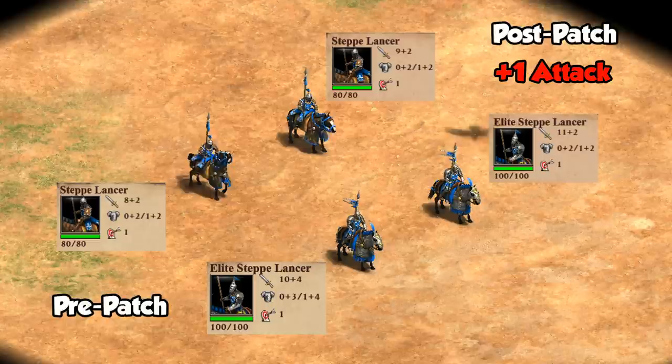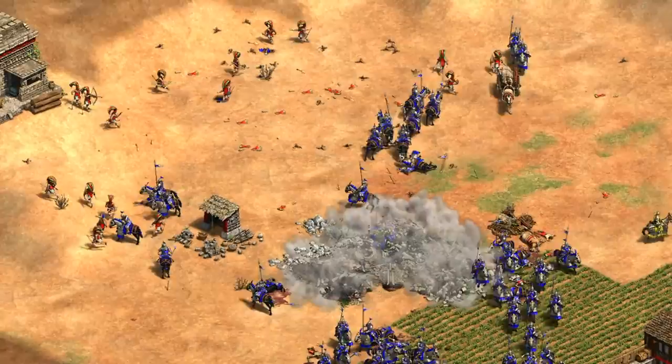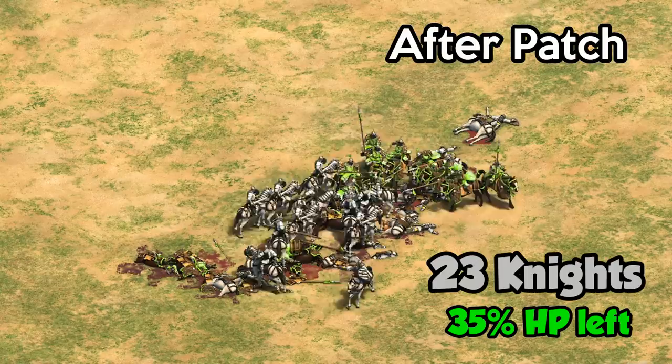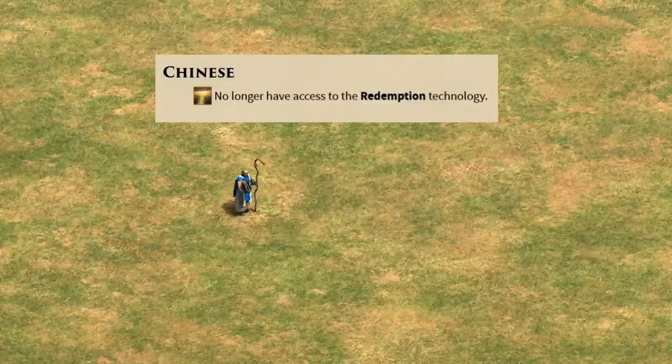Onward to the balance changes. The first is the steppe lancer gets plus one attack. I'm starting to think I can make a career out of just updating the steppe lancer video. This is after it dropped by two and their attack speed was lowered in December, after which they became quite situational and arguably a little weak. It's hard to say if this is enough, but to put it in perspective: before the change, 27 Tatar steppe lancers against 23 knights lost with the knights having just under half their HP left. Doing that test again now, the knights end up with just over a third of their HP. That shows you how much of a difference even just one attack can make and why these things are so hard to balance. This doesn't address the steppe lancer's weakness to arrows, but it should have a noticeable effect in melee fights.